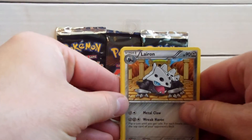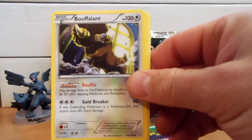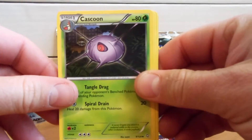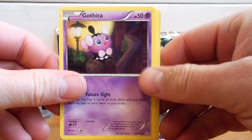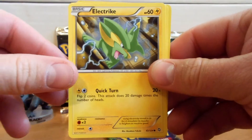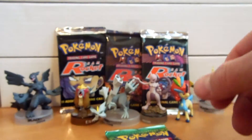Alright, we have Laron, a Bufalant, a Kaskun, a Cubone, Gothita, Golit, an Electrike, a Dino, a Reverse Bufalant, and a Dusttox.